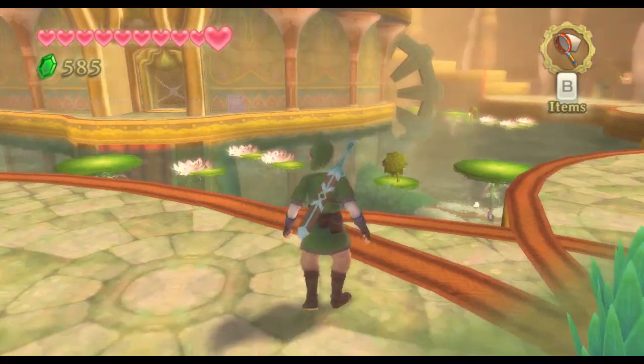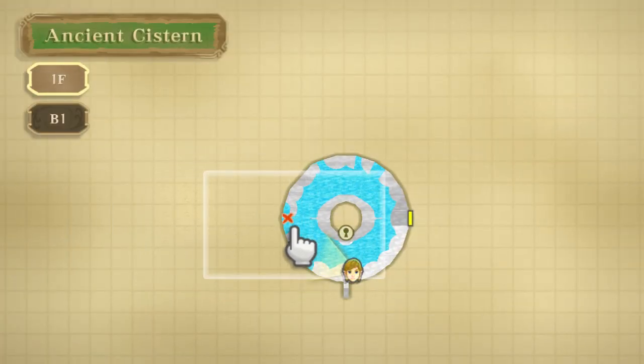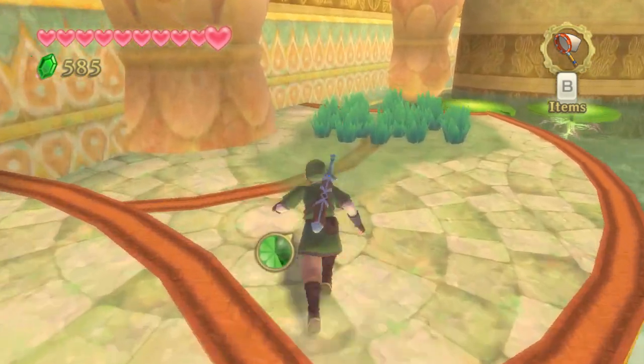All right, we're in the cistern. Let's take a look at the map first off. Oh, we've got an X over here. Well, hey, that's great.